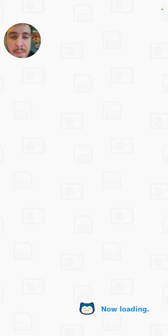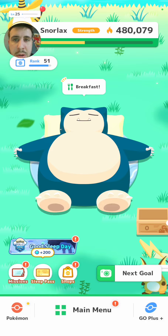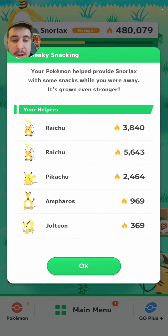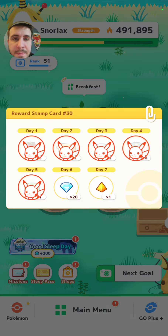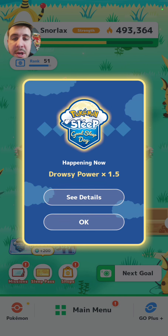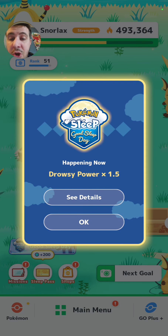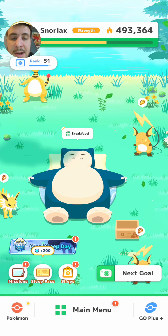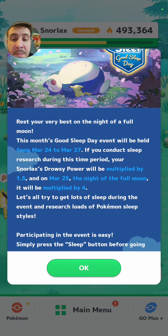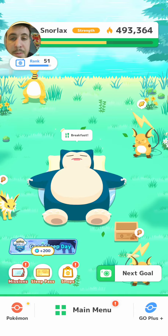Let's head back to Lapis Lake side. Let's see how the team is doing. We got 13,000 Sneaky Snacking, which obviously isn't going to do a whole lot for this Snorlax. And we also do have the Good Sleep Day happening right now — this is the first day of the Good Sleep Day event, will be tonight. Tomorrow night is going to be multiplied by four — so that's going to be pretty crazy.